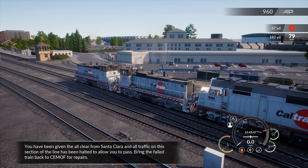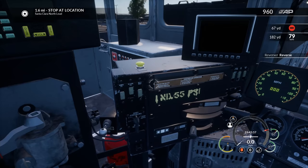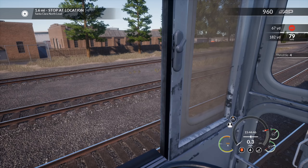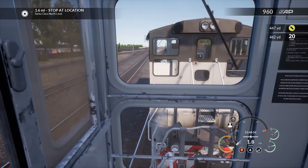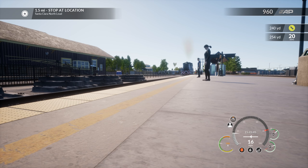Coupled! 'You've been given the all clear from Santa Clara and all traffic on this section has been halted. Bring the failed train back to Semoff for repairs.' Reverser to that, and let's get rolling. Shut the other engine off. Throttle one — it's rolling! Throttle four was the answer to get this bad boy moving with all that weight — just making sure we weren't slipping the wheels. Now we're rolling — 1.6 miles back to Santa Clara North Lead.